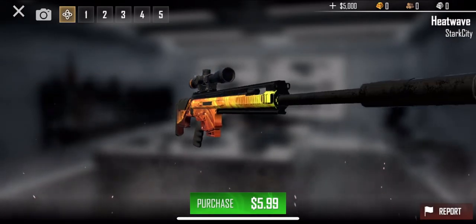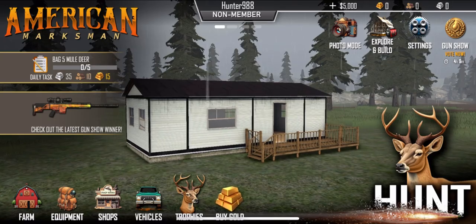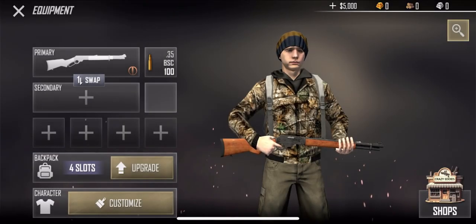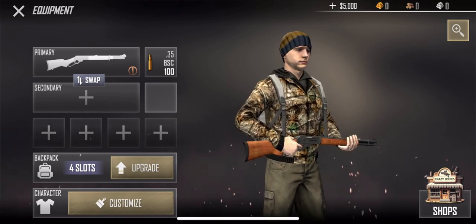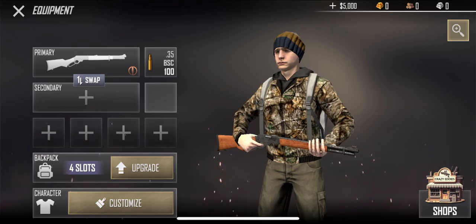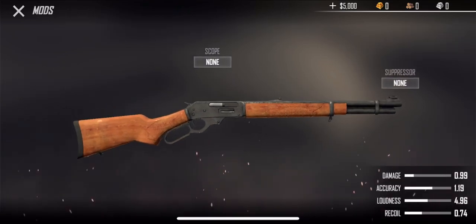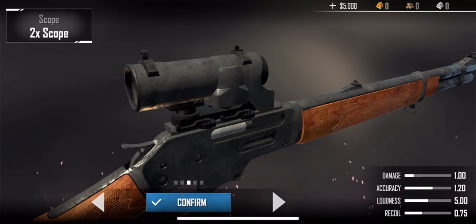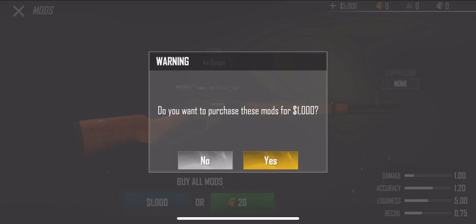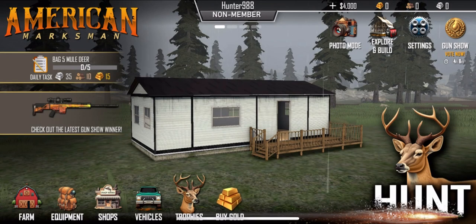Somebody's already made a gun for the gun show — that looks really cool. Let's go to the equipment screen. Okay, so this is my character, he looks young. We have a primary and a secondary weapon. Down here looks like attachments — mods, scope. There's a 2x, 4x, and 8x scope. Let's go with the 4x for a thousand dollars. That's really all I wanted — just a scope. Let's go ahead and go to hunt.